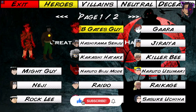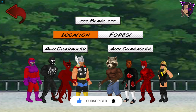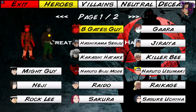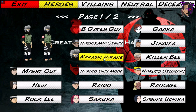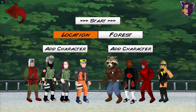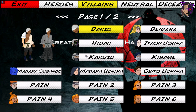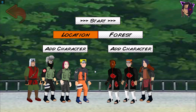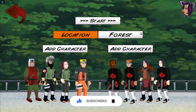And we are done with the heroes and the villains. Now let's see the backgrounds added to the game. Let's remove these characters and make a team first — starting with Naruto, add Sakura, and Kakashi, and Jiraiya. Looks cool. And let's make the villain team: Tobi, let's add Pain, and Madara, and Itachi. Done with the teams.